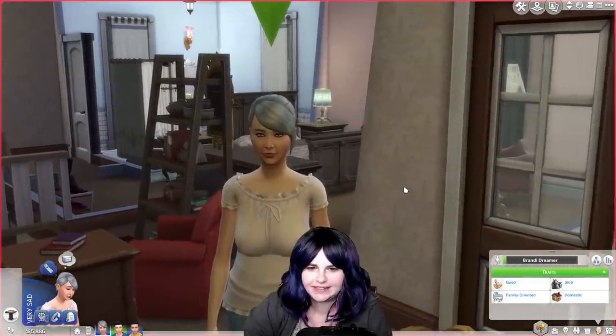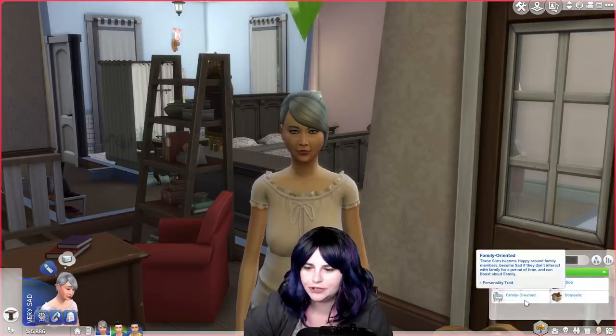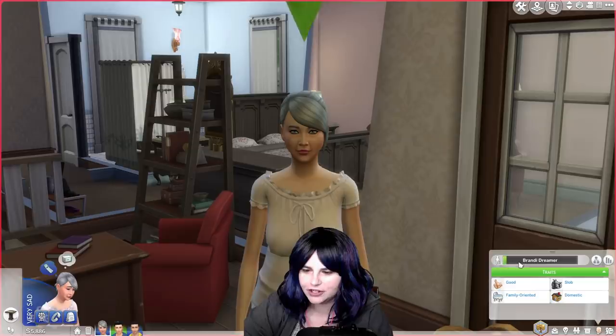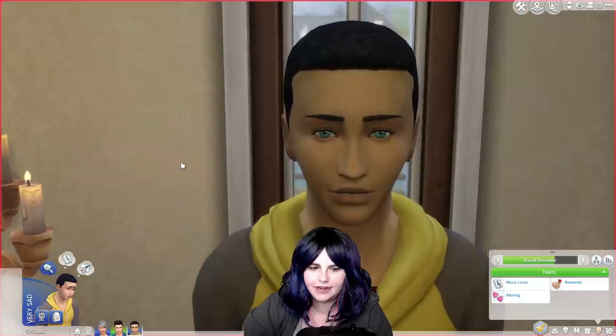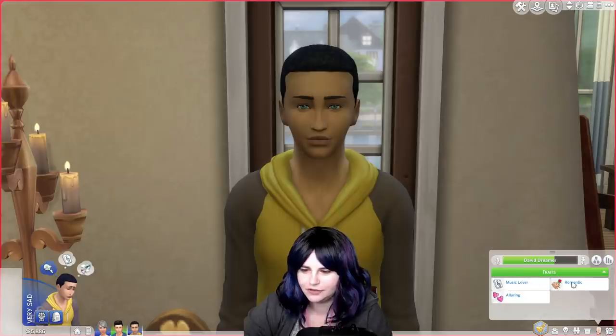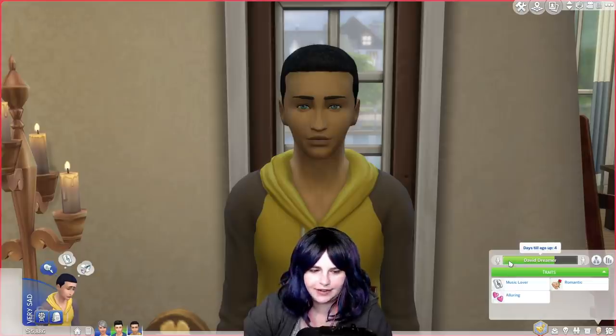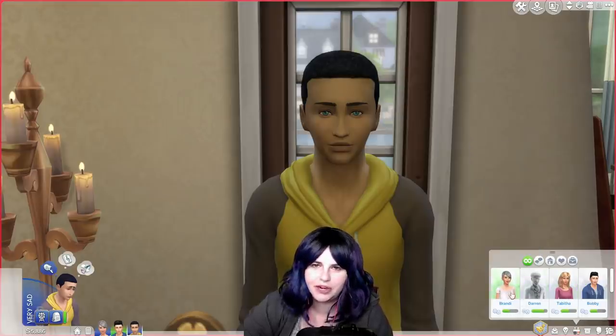You will be dealing with some sadness when you first start playing this family. Brandy is a family sim who wants to have a successful lineage. She is a good, family-oriented slob, and she is an elder. This is David Dreamer, the son of Darren and Brandy. He is a serial romantic — his traits are music lover, romantic, and alluring. He has about four days until he becomes a young adult; he's a teenager right now, having a very difficult time dealing with the loss of his father, who he was very close to. He and Brandy do have a good relationship, and he also has a good relationship with his half-brother Bobby.